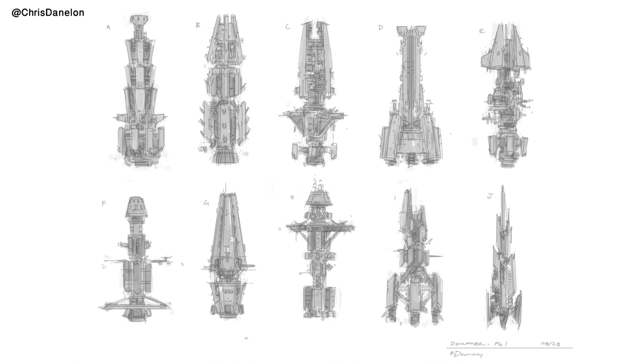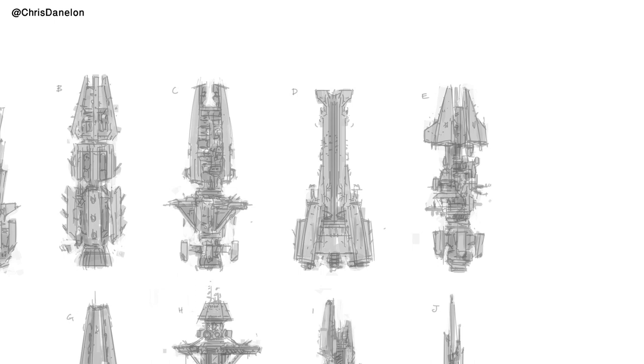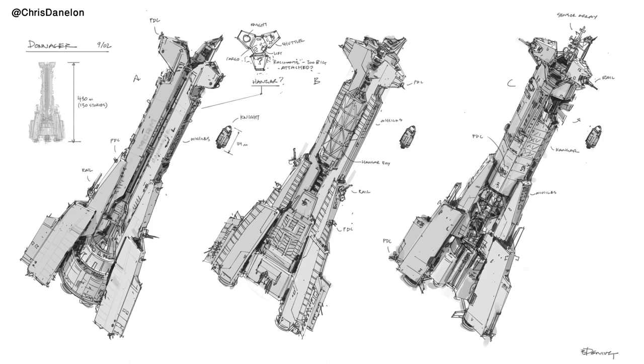Once Northfront got involved, they started off by making a series of quick sketches. The production clearly liked Design D, because Northfront created a series of detailed drawings from that initial sketch. I absolutely love Design A with the single massive drive cone — I can imagine there's a universe where the Donager always had a single massive drive cone, and that makes me happy.